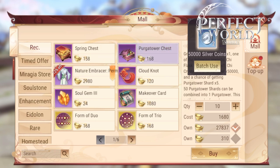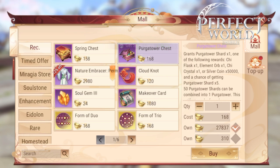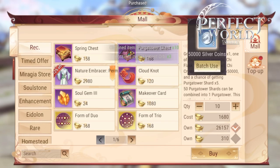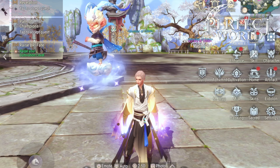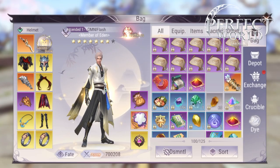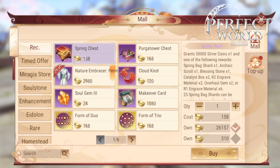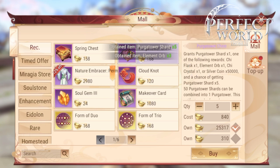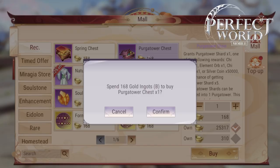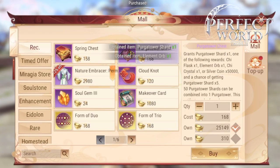For my assassin, it's going to be the Purgatory Tower. Because as an assassin, your job is to assassinate. And sometimes if you're not doing enough damage or if your enemy resurrects with a red book, or they just have a sliver of life left, go ahead and drop that tower on them. You can also drop the tower on them to begin with because the tower, if you get the right skills, can debuff them for both magic defense and physical defense.